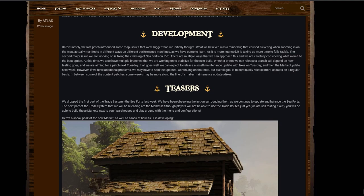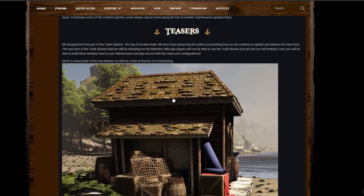There are multiple ways to approach the sea fort issue, and they are carefully considering the best option. They also have multiple branches being worked on to stabilize for the next build. They are aiming for a patch next Tuesday — a small maintenance update with fixes — and then the market update the following week. However, if there are additional problems, updates may be held. Their overall goal is to continually release more updates on a regular basis, with some weeks being smaller maintenance updates and fixes.